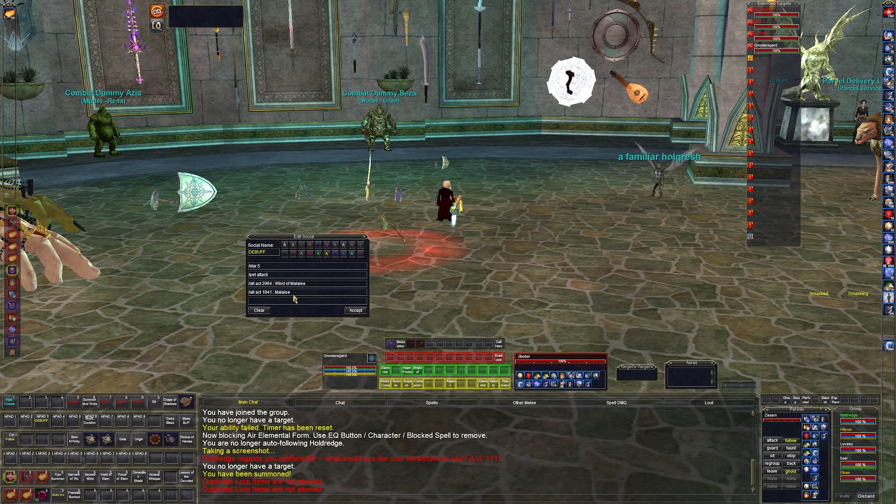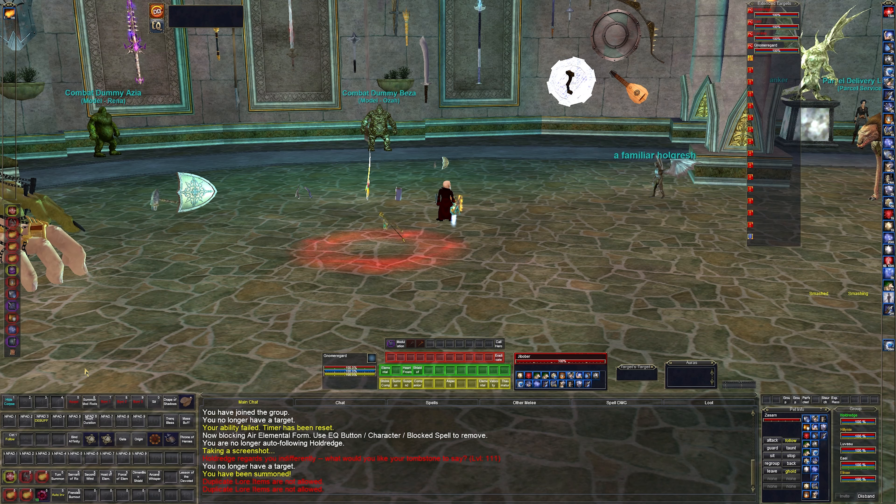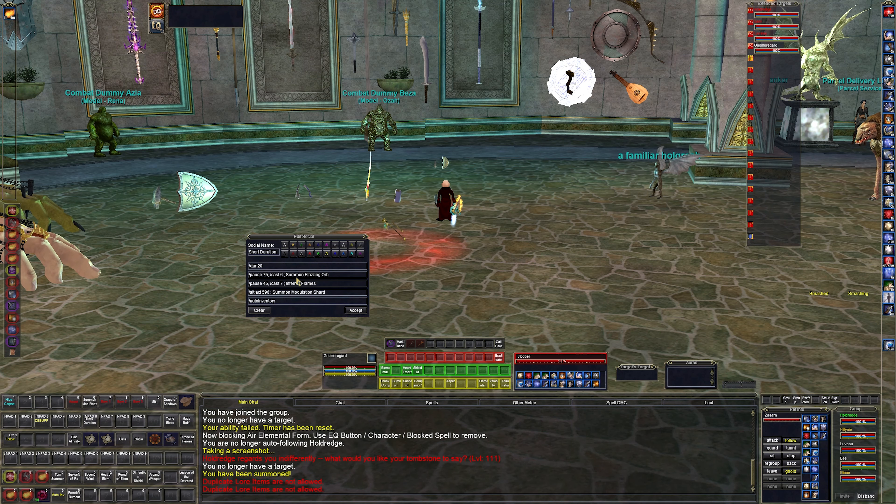The debuff button targets X-target five, pet attacks, window malleys, then single-target malleys. Window malleys is AoE and malleys is single target, so if one doesn't work the other will. I try to get that on everything to make things a little easier — if the target is debuffed, he's going to be able to land spells.